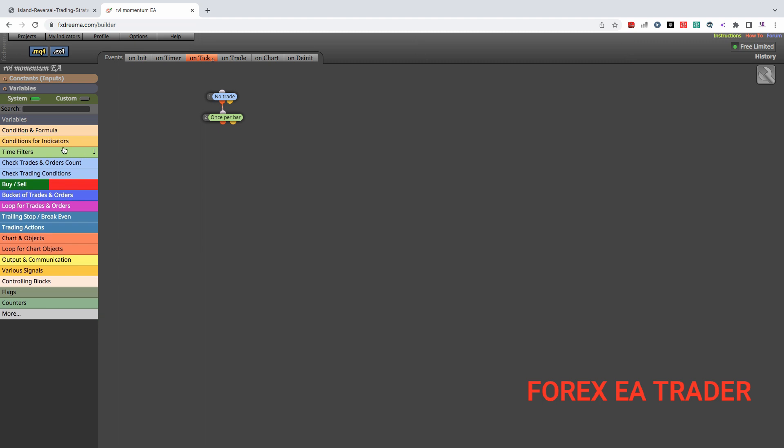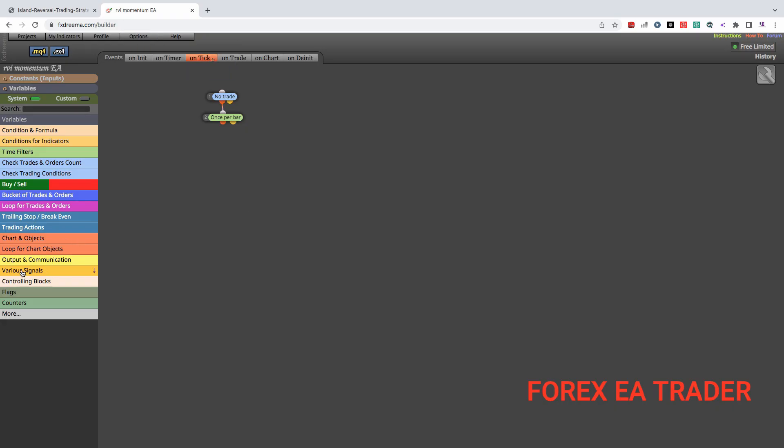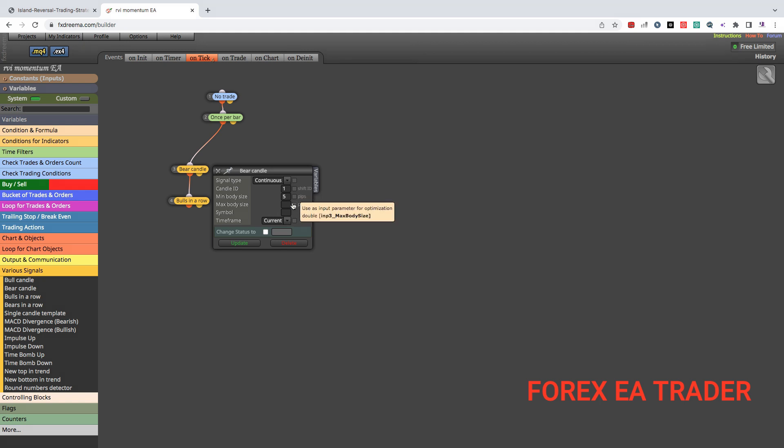We don't need conditions just yet. Now we are going to tell the robot what we want to do. The first thing for a buy: we need a bearish candle that is followed by three bullish candles. So we come to the various signals, we first get a bearish candle block, and we are going to link it, then we look for bulls in a row and link it like that.